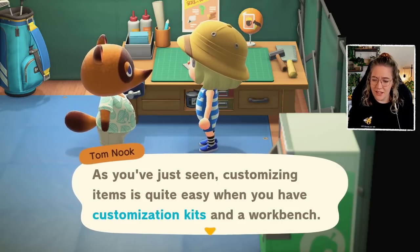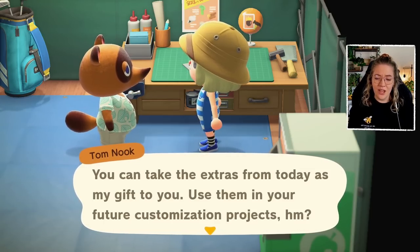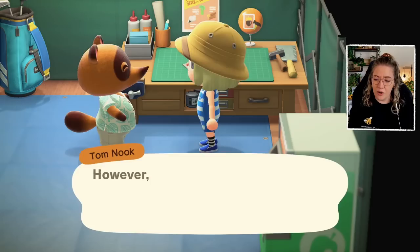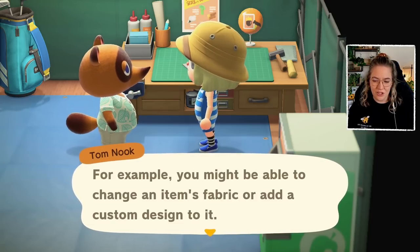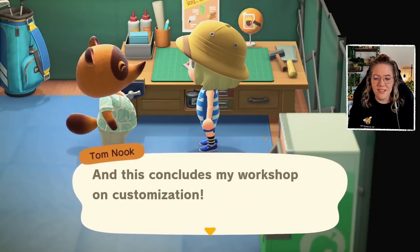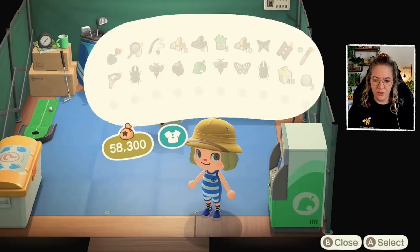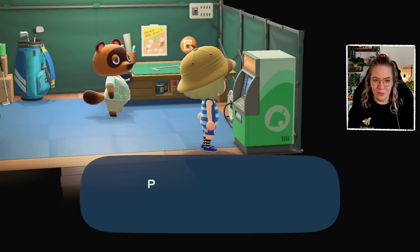Nook says masterfully done — customizing items is quite easy when you have customization kits and a workbench. He gifts us the extras. As a graduate of his workshop, we can now buy any kits we need from the shop. You can customize most DIY furniture, and some mass-market shop items can also be customized by changing fabric or adding a custom design. Nook says take a break — but it's not break time yet!